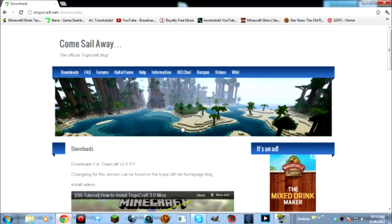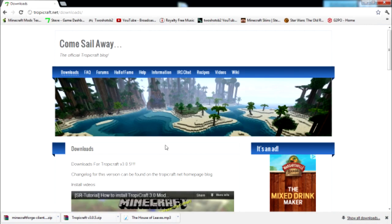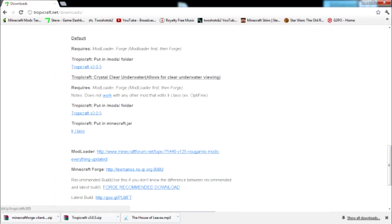First thing — you have to download everything. I'll leave you the link. This is their website; they have a Minecraft forum which takes you to this site. You go down and you need Tropicraft right there. You need ModLoader — the link is right there, which I'll put in the description too. And you need Minecraft Forge. You can get them all from right here. Click Tropicraft first, then get ModLoader, then get the recommended download for Forge.